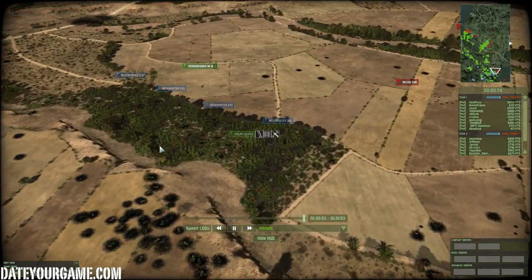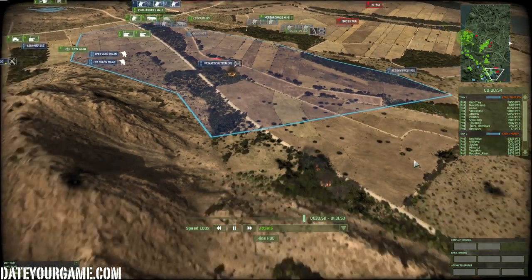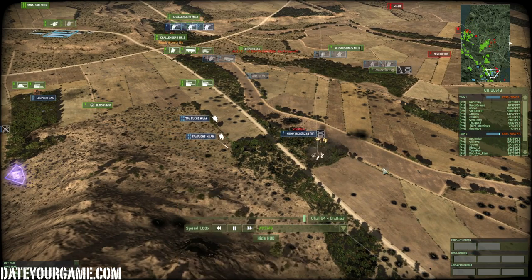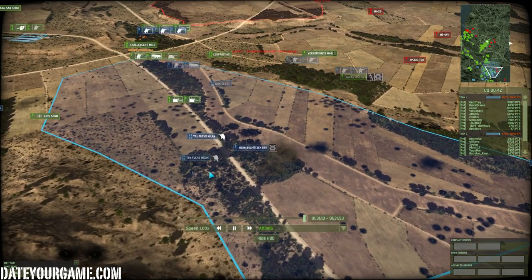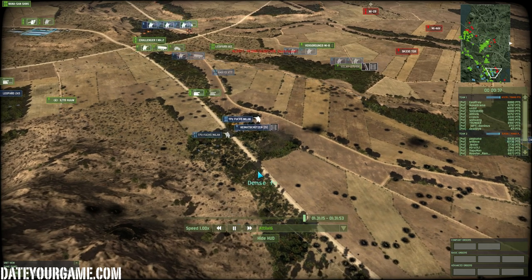I seem to have managed to capture back that forest. The force, while powerful in tanks, was isolated. I'm sending my Fallschirmjager into that forest hoping that if the enemy moves forward they will at least kill many of them. Fallschirmjager or any elite infantry in the forest — you don't want to put them on the border, you put them inside the forest, so they have the element of surprise on enemy vehicles.